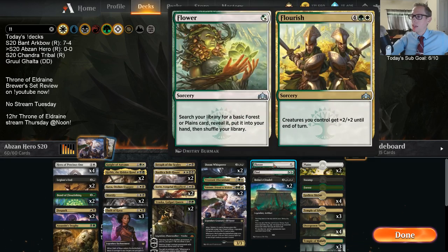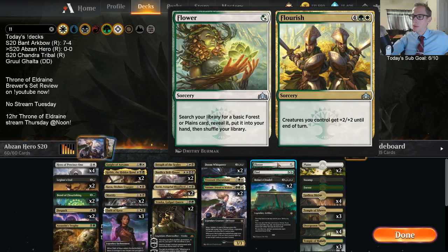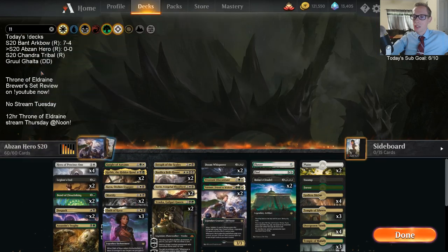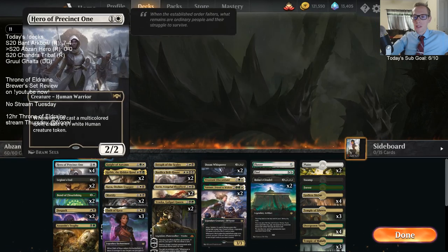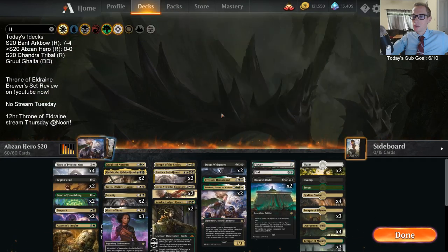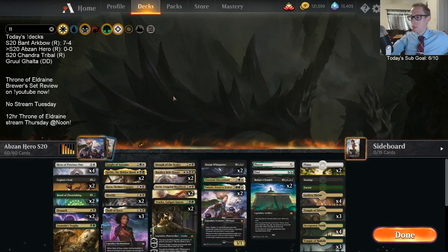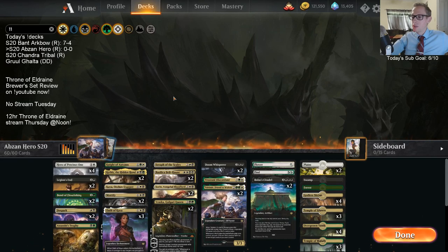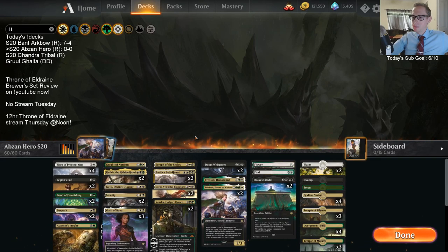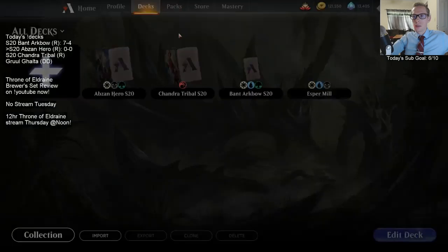We have one Flower in the deck to help fix mana, grabbing a forest or plains. It's not an effect I want a ton of, but it's a one-mana card that can trigger Hero of Precinct One. If you have turn two hero and turn three you can play another hero and a flower to get two 1/1s, which is pretty nice. It can also reset the top of your library for Citadel.